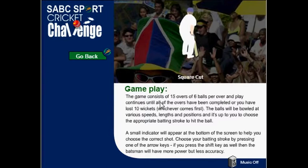How to play. The game consists of 15 overs of 6 balls per over, and play continues until all of the overs have been completed or you have lost 10 wickets, whichever comes first. The balls will be bowled at various speeds, lengths, and positions, and it's up to you to choose the appropriate batting stroke to hit. The smaller indicator will appear at the bottom of the screen to help you choose the correct shot. Choose your batting stroke by pressing one of the arrow keys. If you press the shift key as well, then the batsman will have more power but less accuracy.